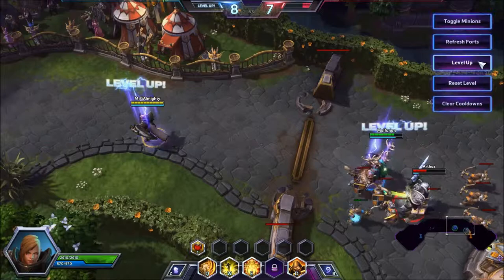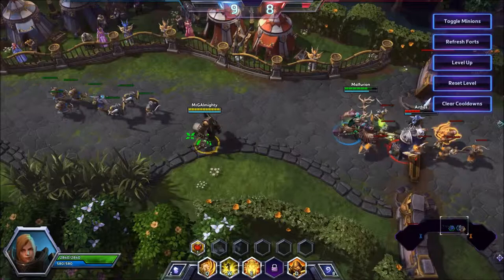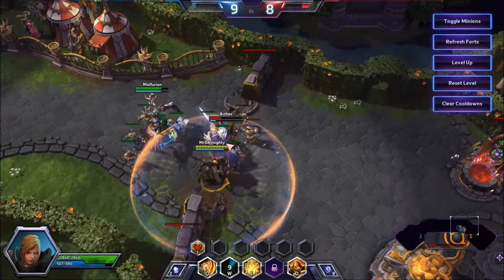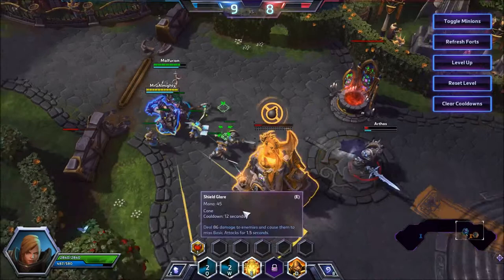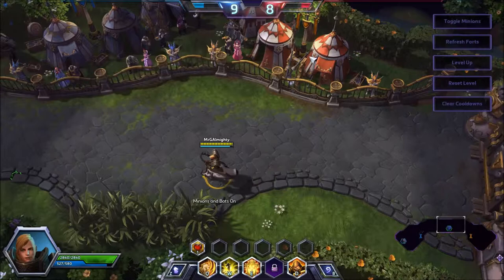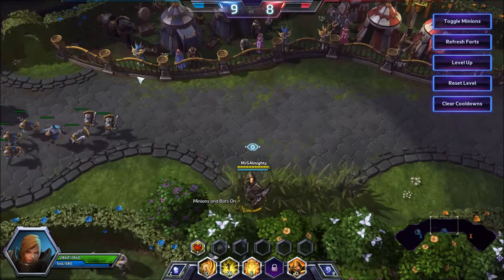At levels seven to ten, including level ten, you want to be fighting for objectives, as your ultimate isn't an amazing power spike and the enemies' might be. It's going to be very difficult for them to kill you before level 10; beyond that everyone has ultimates and more damage, so push for objectives. Try to take picks if you can — don't be afraid to use Condemn to draw someone out of position and try to land a CC from your team like a root or stun, then follow up with big damage.